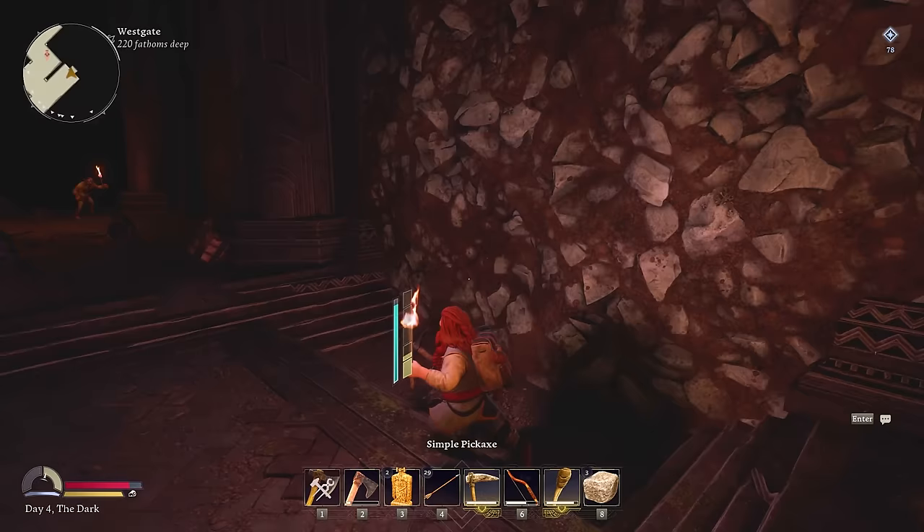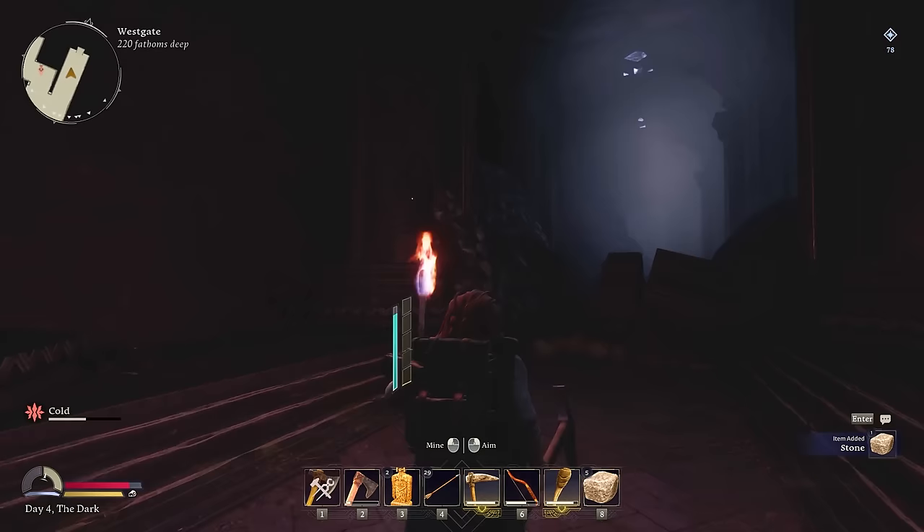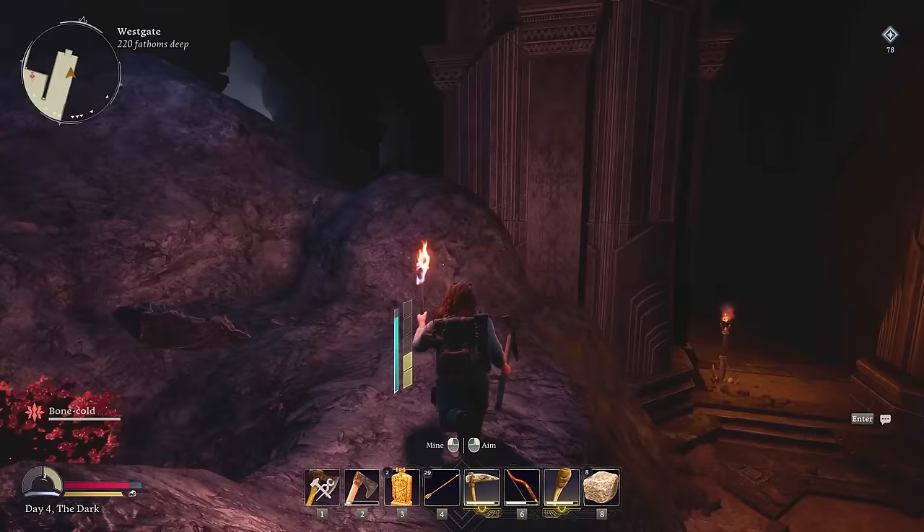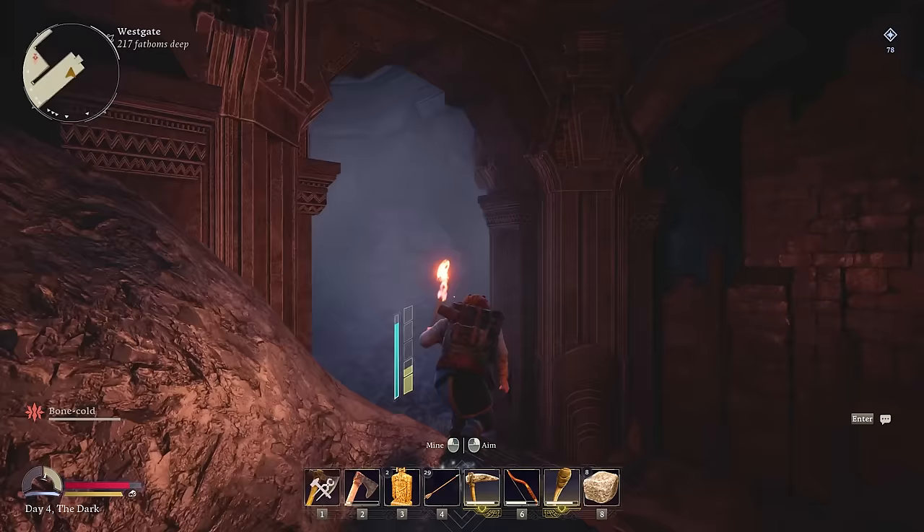We're just gonna have to smack our way through again — see what's on the other side. It's a little echoey in here. This might be a good mining place. Let me guess — coal? Yep, more coal. This looks like it's collapsed or something. If this doesn't have iron, I don't know what's gonna have iron. Yeah, it looks like it collapsed from the roof — it wasn't being maintained by the dwarves.